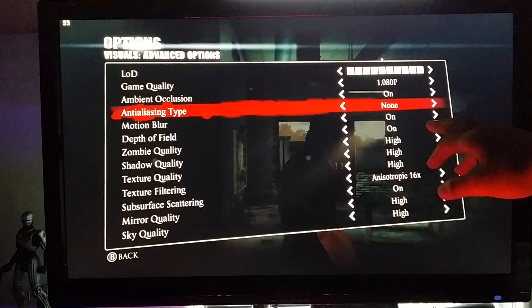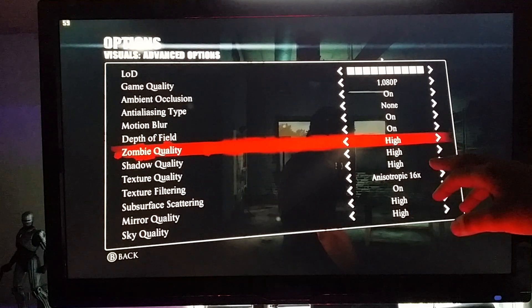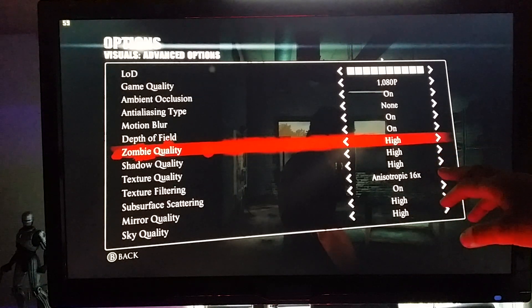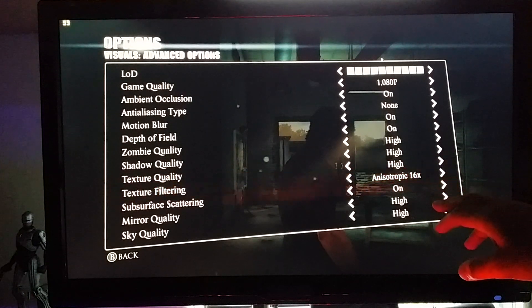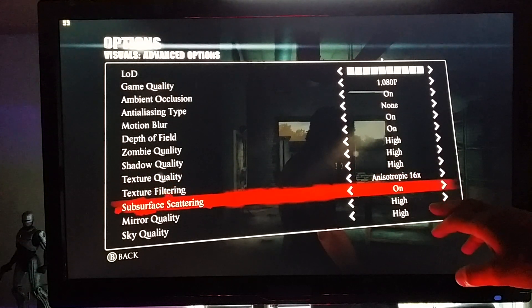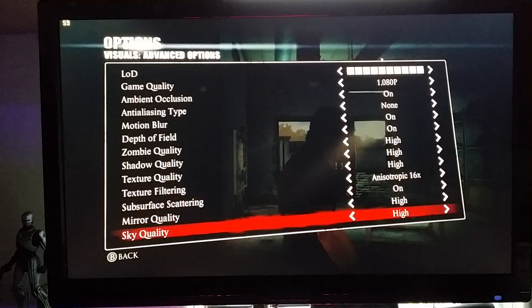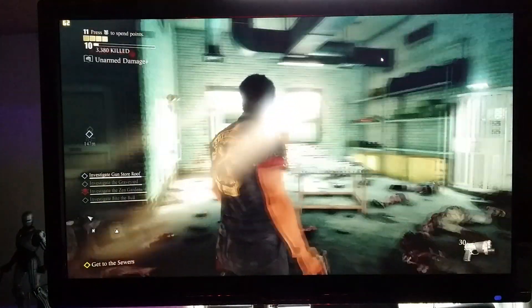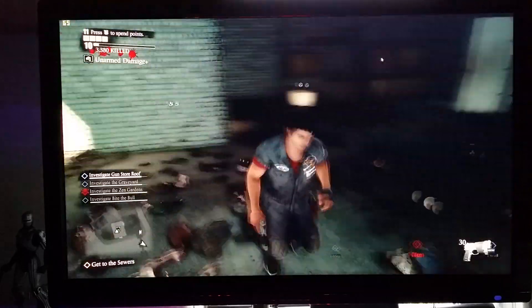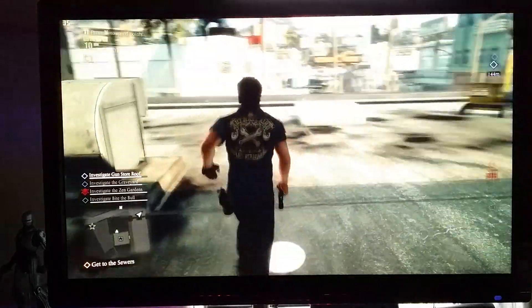Motion blur is on, depth of field is on, zombie quality, shadow quality, and texture quality are all on high. Texture filtering is on 16x, screen space scattering is on, and mirror and sky quality are both set to high. In this room I'm getting 60 to 65 frames a second, sometimes 70.